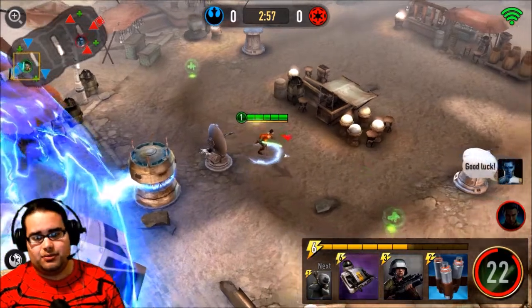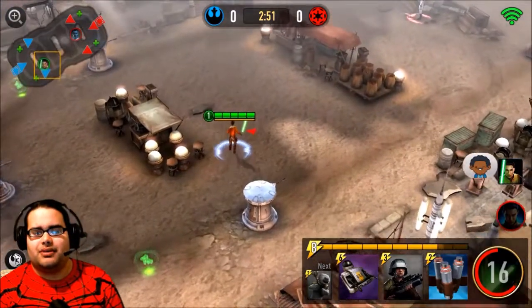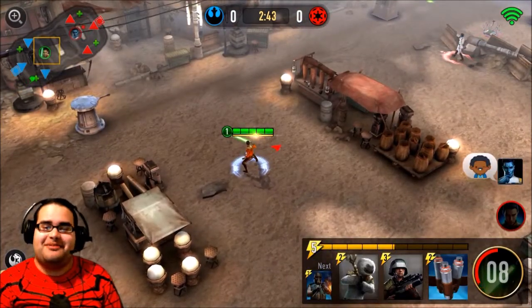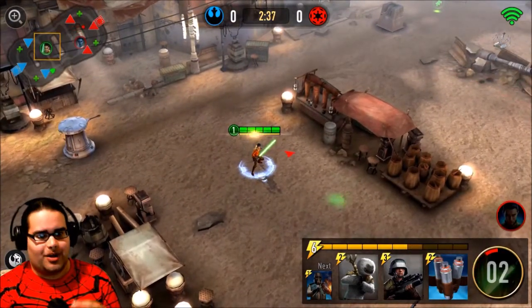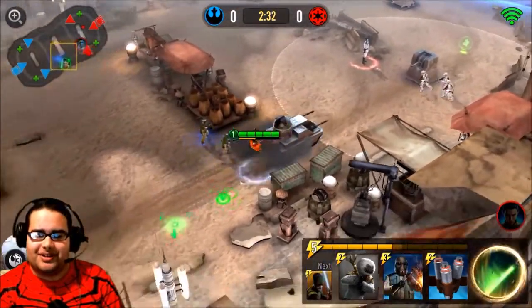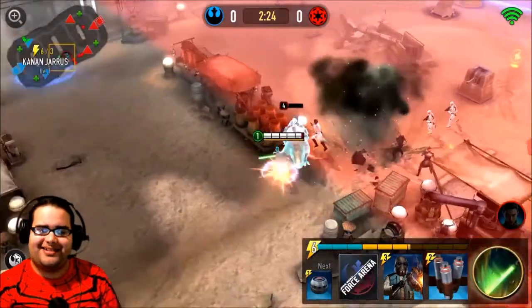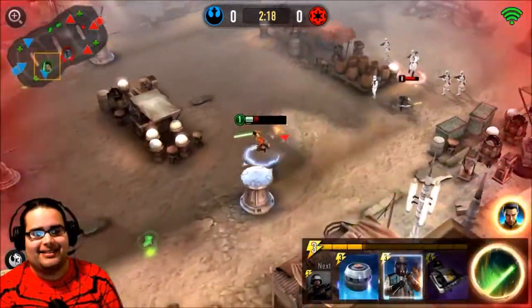Our first match is gonna be me with Rebels and he's using that blue skin Imperial general - Thrawn, oh my god, it just hit me. Anyway, you start off feeling pretty good, thinking hey this ain't so bad, seeing a lot of damage here. Yikes.